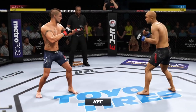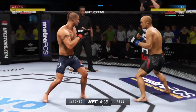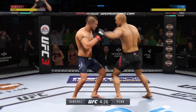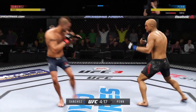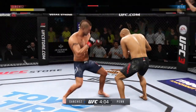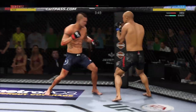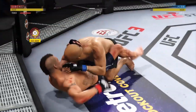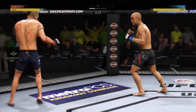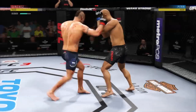Round one here — Diego 'Nightmare' Sanchez, mean-mugging the camera as usual. This is a guy who is very hard to put away, even late in his UFC career, still exceedingly hard to get out of there. He's doing a great job of blocking things. One thing to keep an eye out for are the counter strikes of BJ Penn — big shots, hard straight punch — nice takedown. Both guys really throwing with authority; effective strike there by Penn, nice one-two.